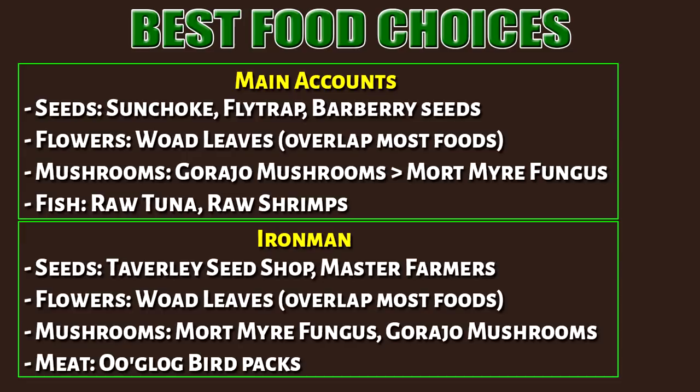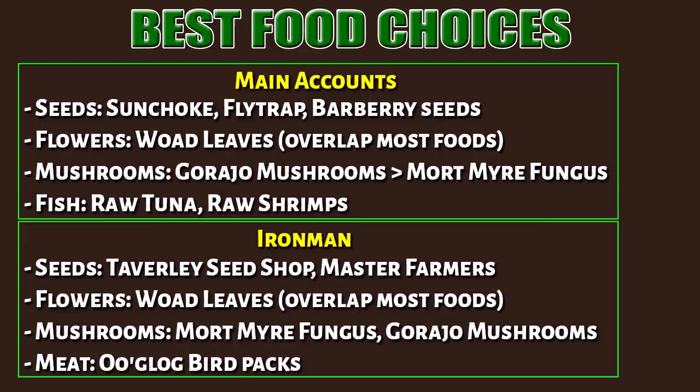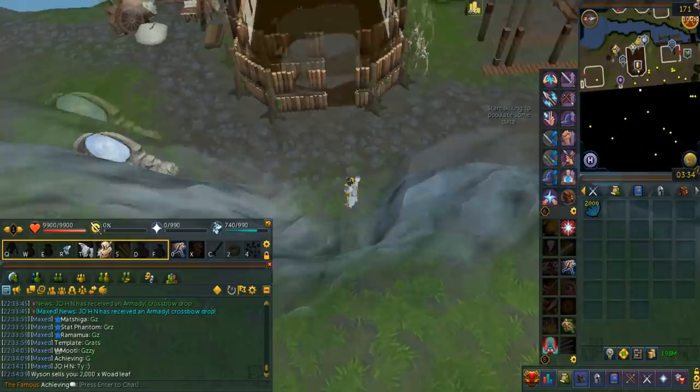For Iron Man, there's not really much of a choice because you can only buy from the NPC. Here are the food store locations. Woad leaves can be bought in Falador Park — you can buy as many as you want and they only cost 25 GP. The Taverly Seed Shop is located north of the Taverly Lodestone and restocks every single hour, so I'd only suggest doing this two or three times a day.